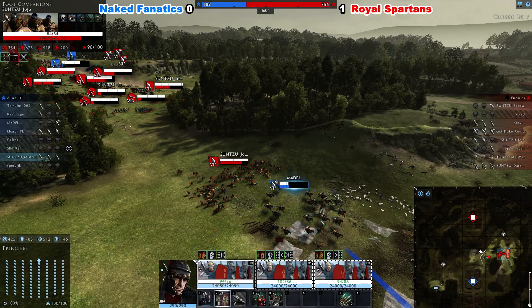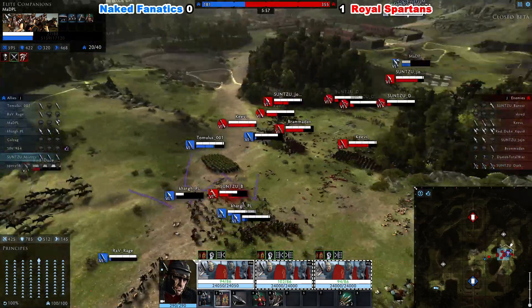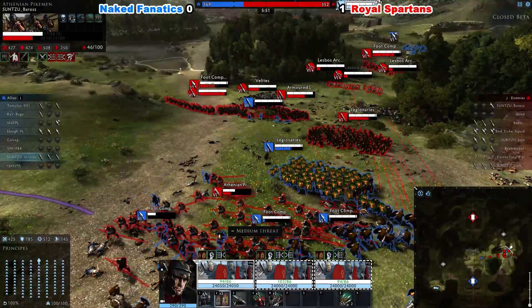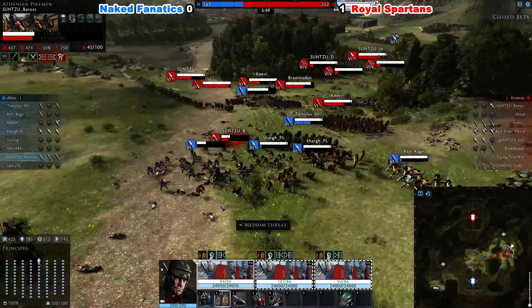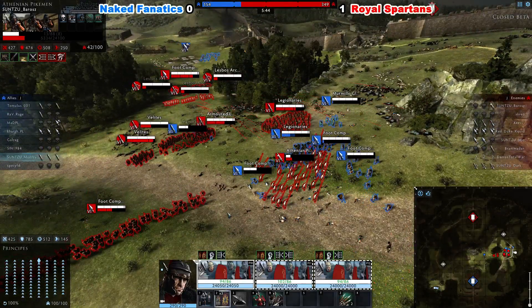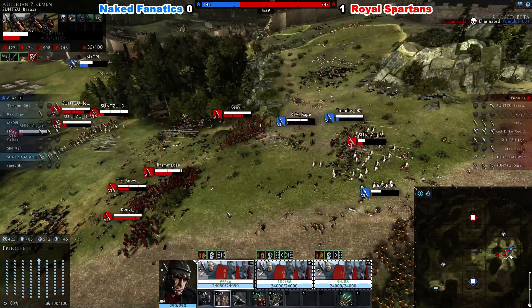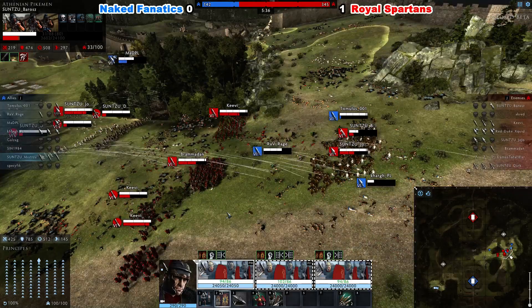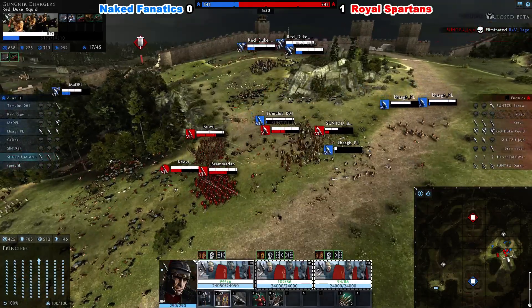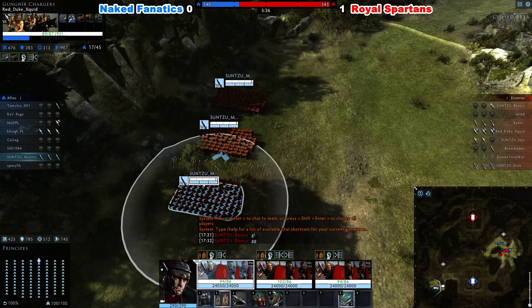Mad applied anvil so he can now pull back. Telamon has gone into Testudo formation. The damage Mad suffered from charging into spikes just doesn't work. Baros is doing some pike things. Tomolus is getting torn down by Javelins. That seems like it — we're all Spartans. Royal Spartans take the victory.